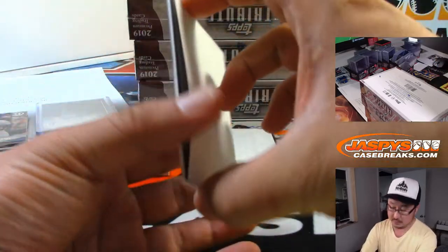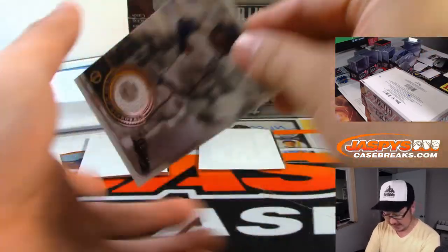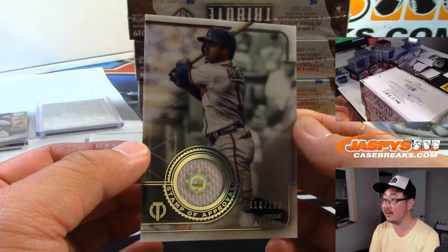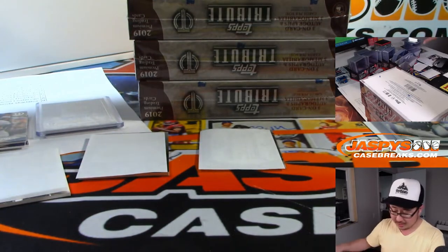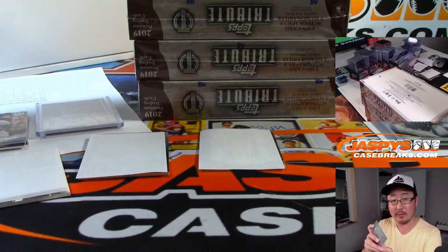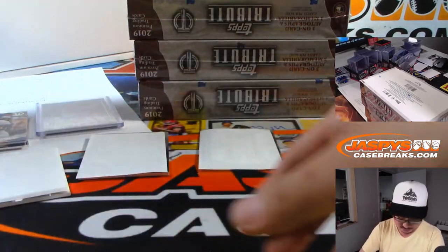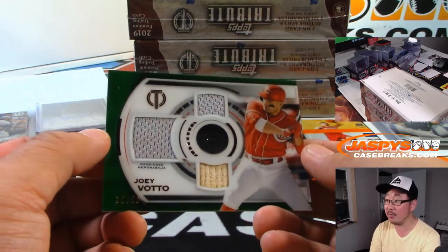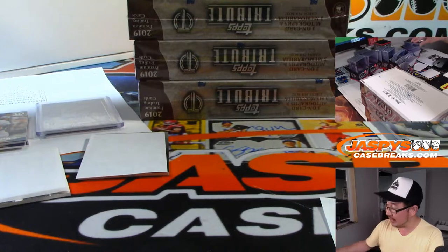Next one is going to be Stamp of Approval, Ozzie Albies, 118 out of 150. You can look up that hologram code on MLB.com/Authentic — that goes to Rory. You'll see what day that game was and look up his box score; maybe he did something special in that game. We've got Triple Relic for the Reds — Joey Votto, 12 out of 99 for Kyle who got the Reds straight up.